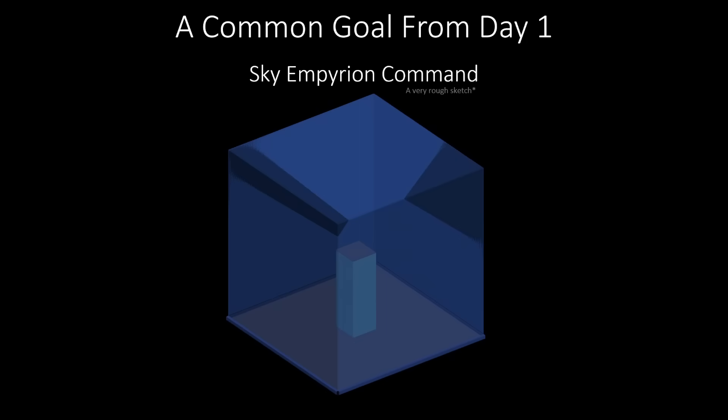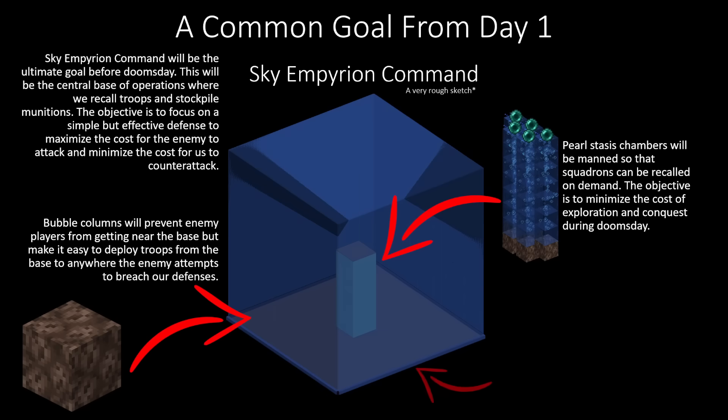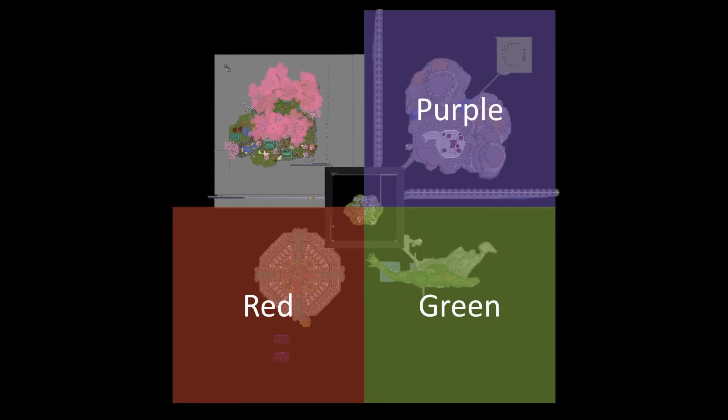My inspiration going into the two-week event was to build an impenetrable base. All of our planning and preparation was to develop the resources and infrastructure to make the ultimate doomsday bunker. I was on the green team. In the other quadrants, we had red, purple, and the opposite to us was blue.